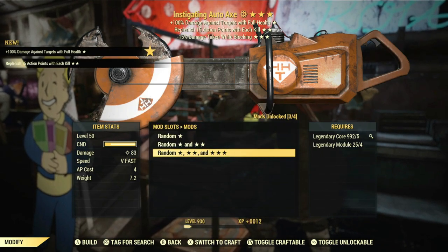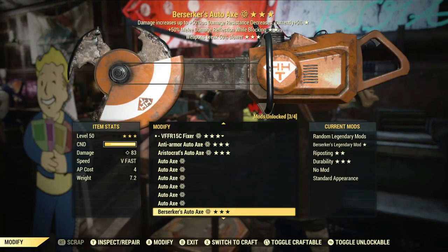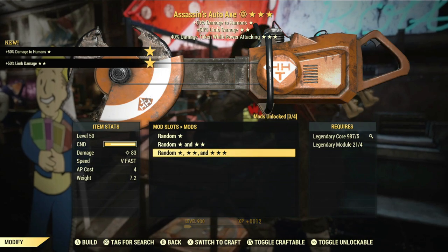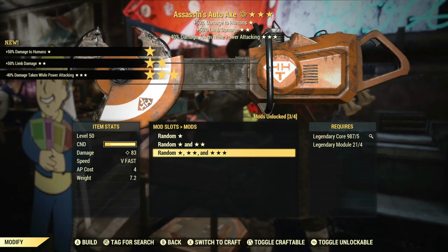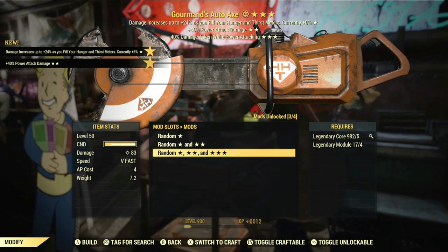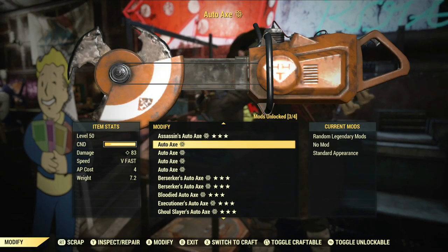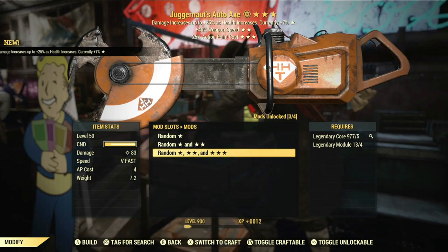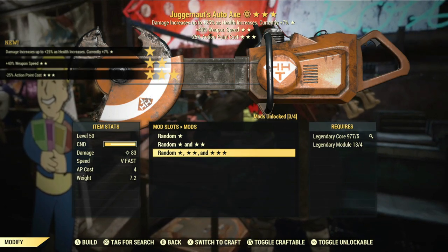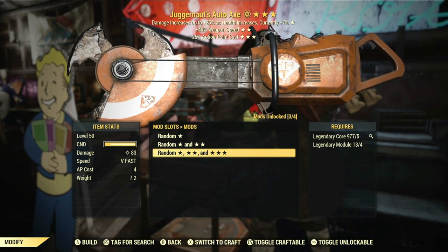Instigating — no thank you. All right, so there are still a few left, a bunch of auto axes rolled already. We'll call this the home stretch — see if I can get a good vampires, a good anti-armor, even a good bloodied. The power attack combo I like that. Still not sure if that's going to help me survive better, but I like seeing the power attack combo. Weapon speed — out of all the different weapons I've been rolling recently between these and chainsaws, weapon speed is definitely a harder one to roll.